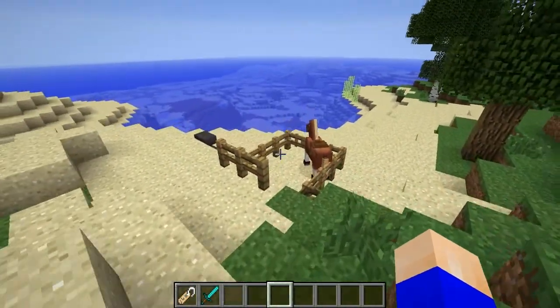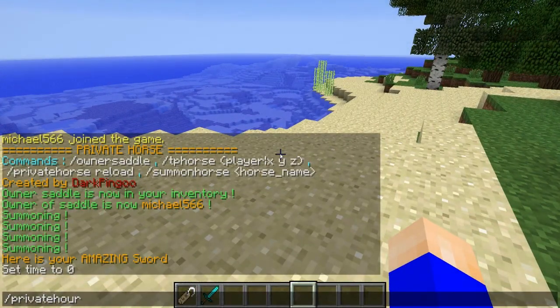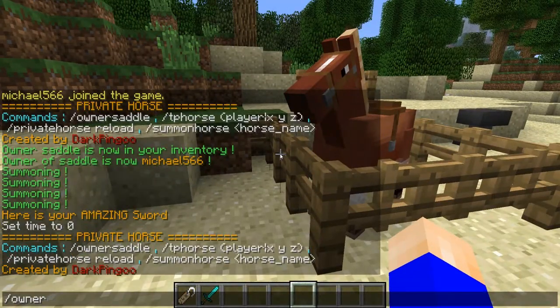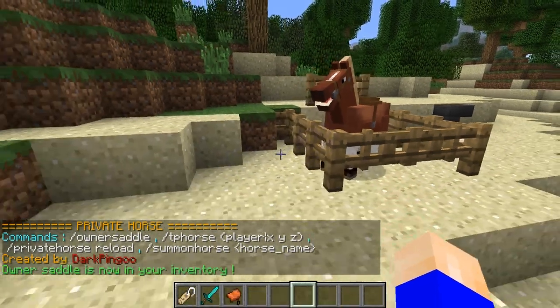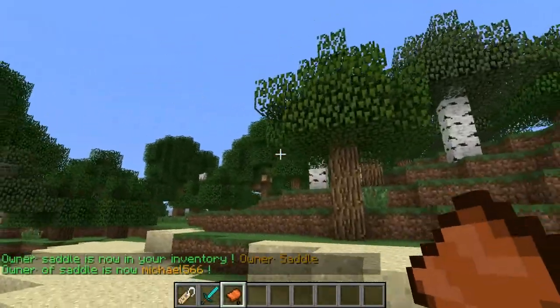If you do slash private horse, it'll show you all the commands. And if you do slash owner saddle, this is what you need to make it your own horse — you right-click it and it becomes your saddle.